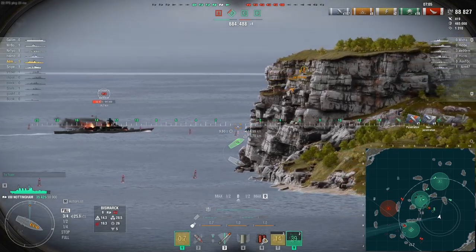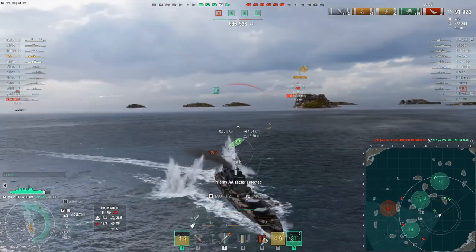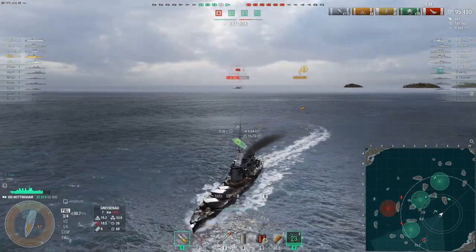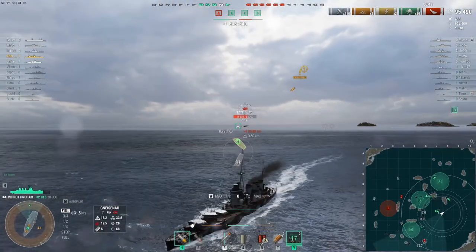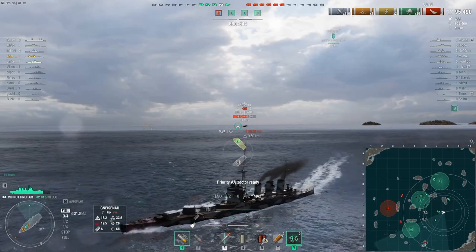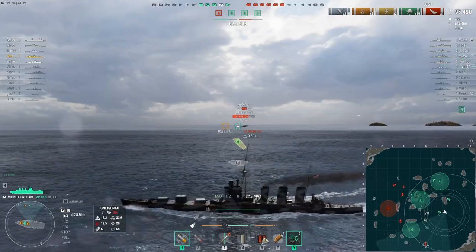In terms of maneuverability, HMS Nottingham has a base speed of 34 knots, improvable to 36 knots with the Sierra Mike signal flag. It has a turning circle radius of 700 meters and a rudder shift time of 9.4 seconds. Using the propulsion mod, you can decrease the rudder shift time to 7.5 seconds, or alternatively use the steering gears mod in slot four.